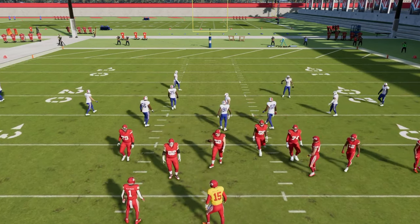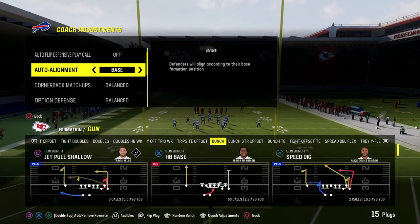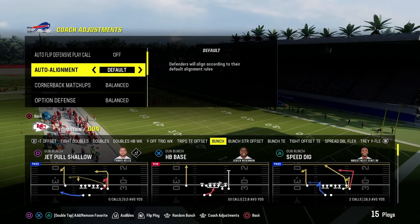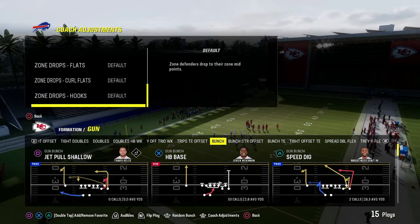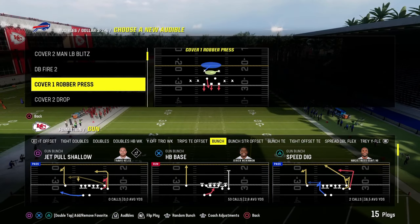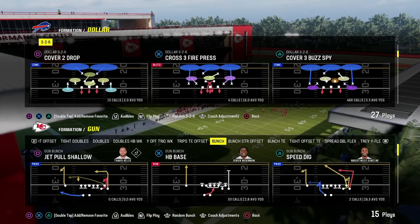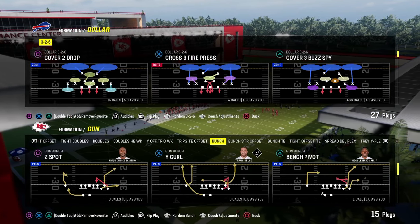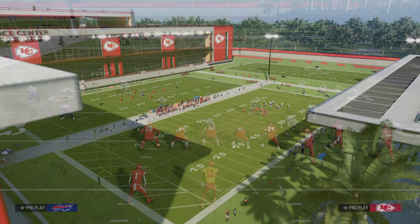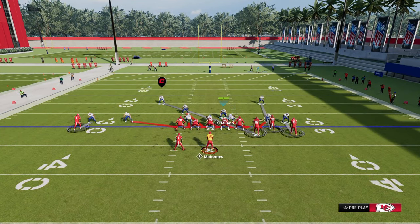Another way to run Dollar: set auto alignment to default, turn auto flip off, and set zone coverage to match. Where we had DB Fire, put Cover One Robber Press. Come out in Spinner, press, pinch your defensive line, and you have the same edge pressure concept. On the right-hand side, throw that guy into a curl flat — setup is done. Send five. It's a really good five-man pressure, especially against bunch formations. Spinner has killed bunch formations as a concept for several years.